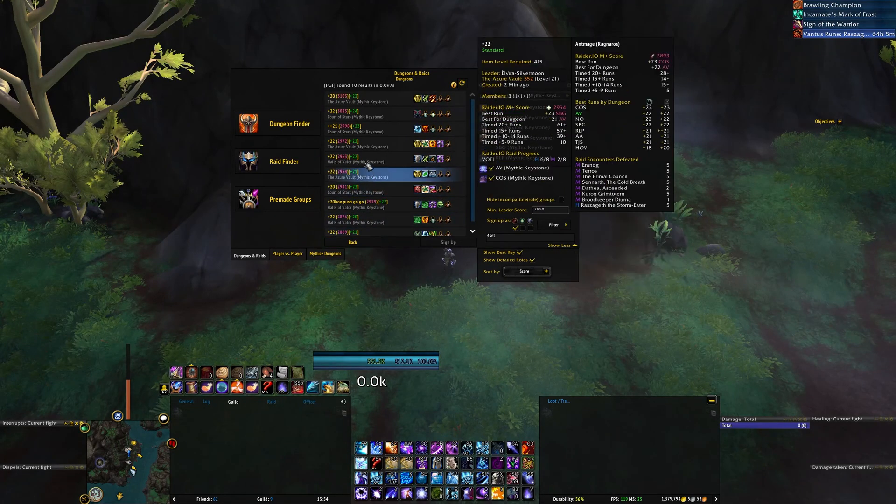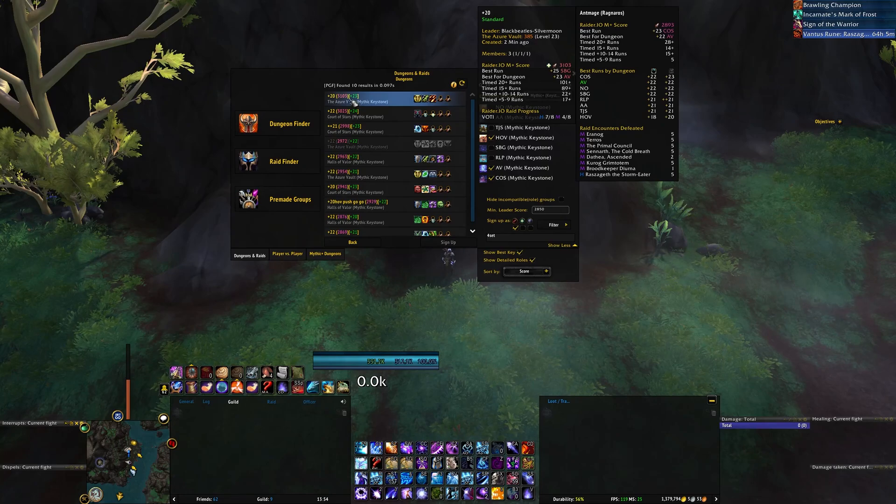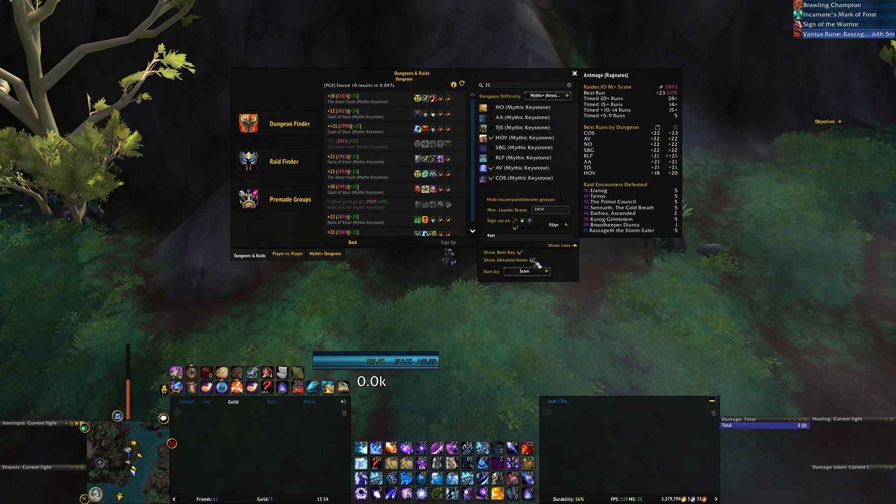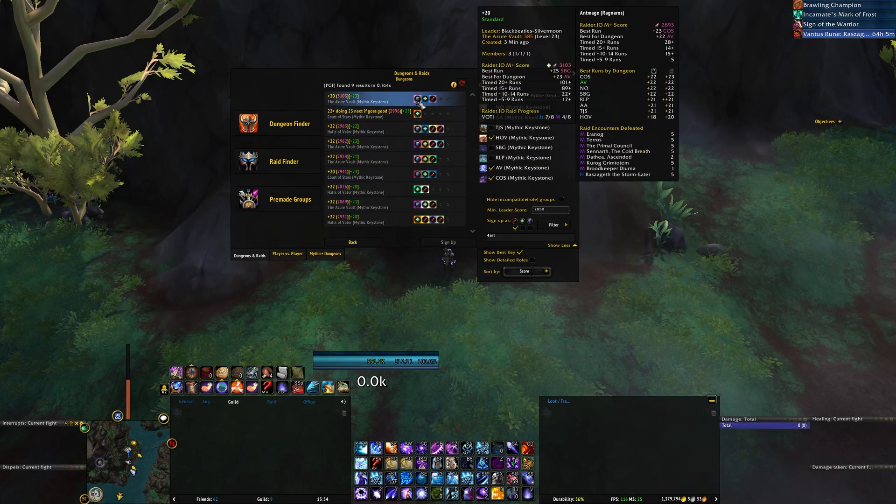In the results list on the left, you can now see the leader's overall score in parentheses and also colored. You're also able to see all of the specs that are inside the group already, as well as the missing roles of that group. There's also a way to have a more simplified view where you'll still see what roles are missing and what are in the group, but you'll just see the class colors of the ones that are in the group.